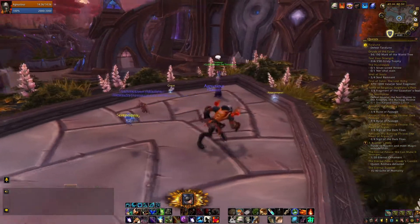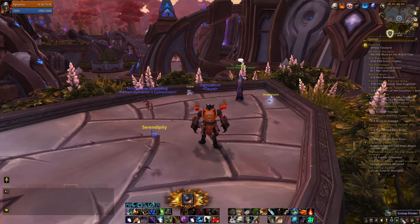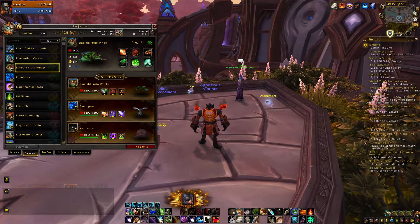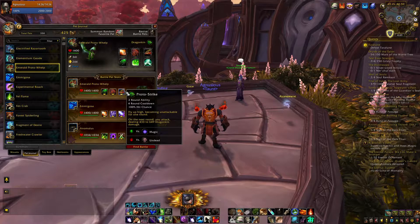Hello, it's Snook again and today we're gonna beat Taraloon at Thalador. We are gonna use Emerald Protowhelp with Emerald Bite, Ancient Blessing and Protostrike.